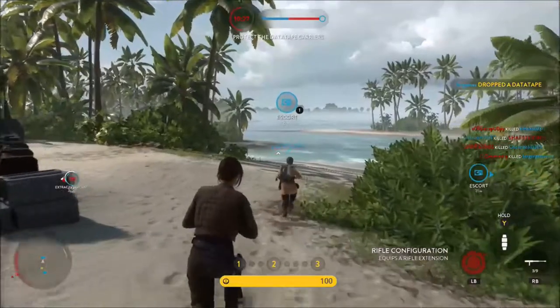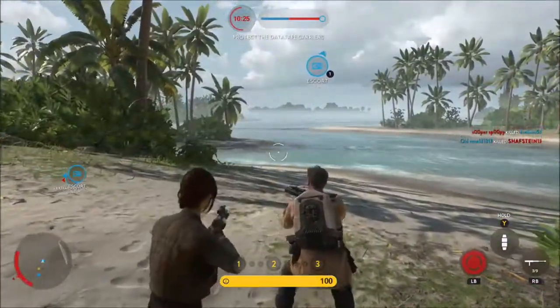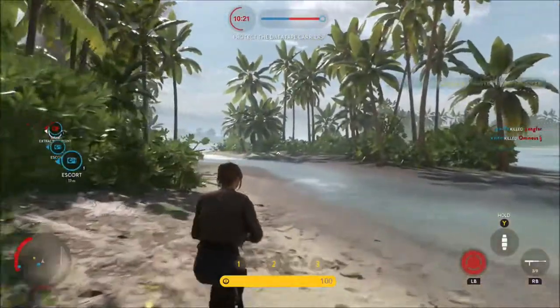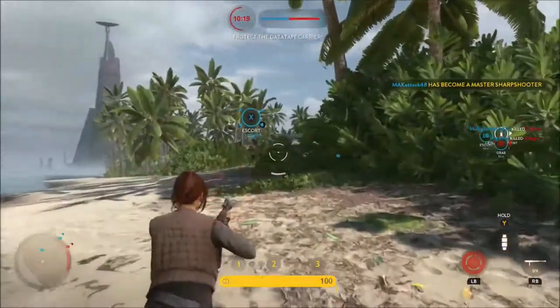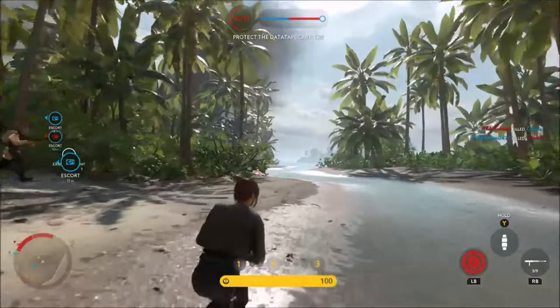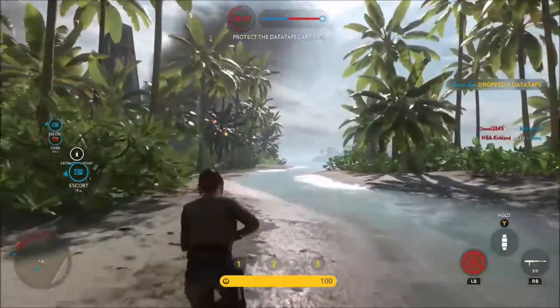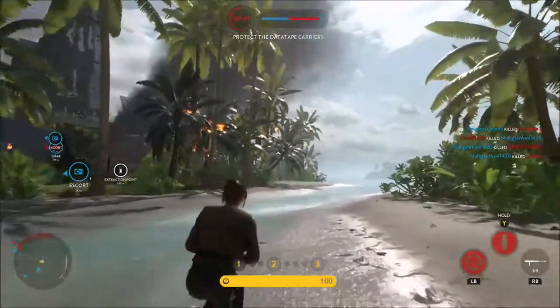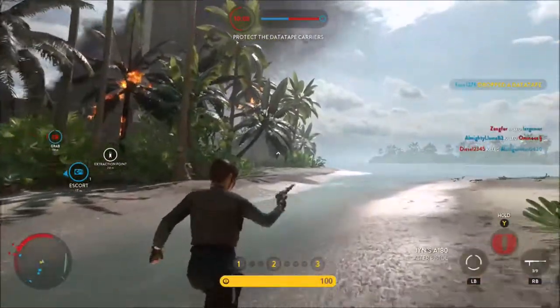Hello everybody and welcome back to the Star Wars Battlefront Hero Showcase video. In this video we're taking a look at Jyn Erso. Jyn Erso is a rebel soldier and former criminal recruited by Mon Mothma to help steal the Death Star plans. She was added in the Rogue One Scarif DLC along with director Orson Krennic.